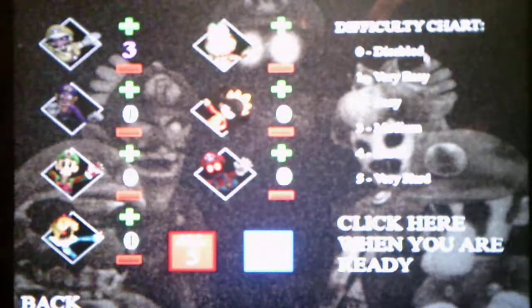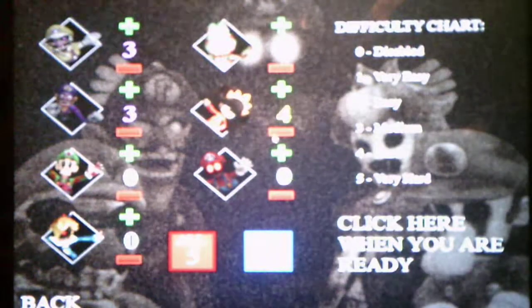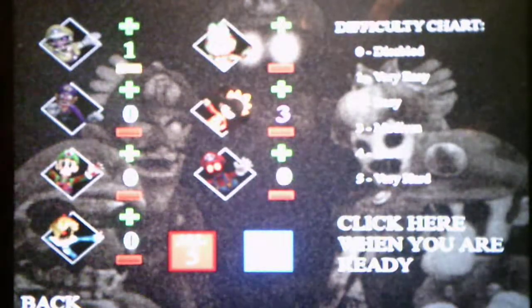So before I get started, I'm going to set these characters to their levels. For the difficulty chart, 0 is disabled, 1 is very easy, 2 is easy, 3 is medium, 4 is hard, 5 is very hard. I'm going to set the characters to level 3 just to get a sense of how to deal with them. Since Yoshi and Ashley are the ones active for the kitchen, I'll just set them on level 3 and put the others at 0, since we're not dealing with them yet.